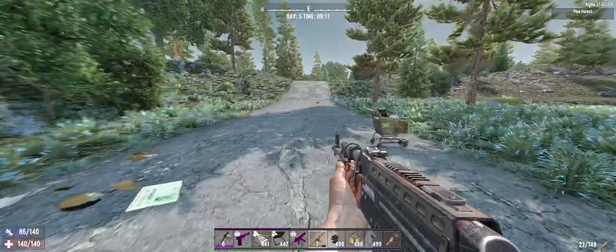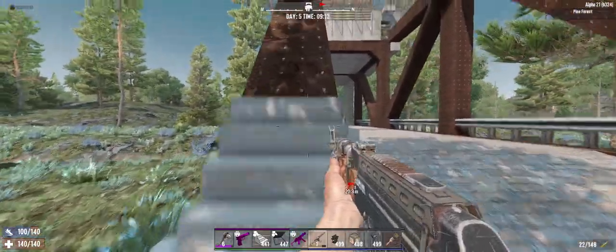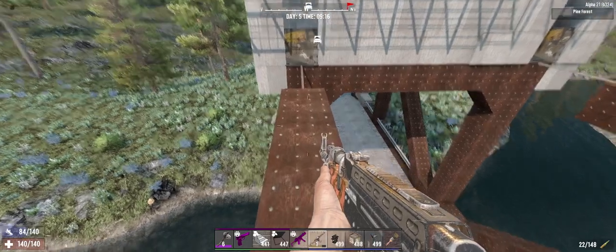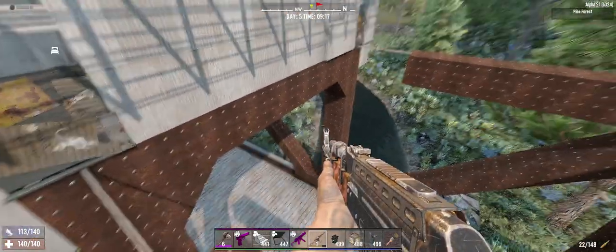This is an early game structure you can find, and what you build does not have to be this big at first. You're going to take out the bottom of the bridges and make them zombie accessible. You're going to take out two tiles right here and make them fall-down tiles.